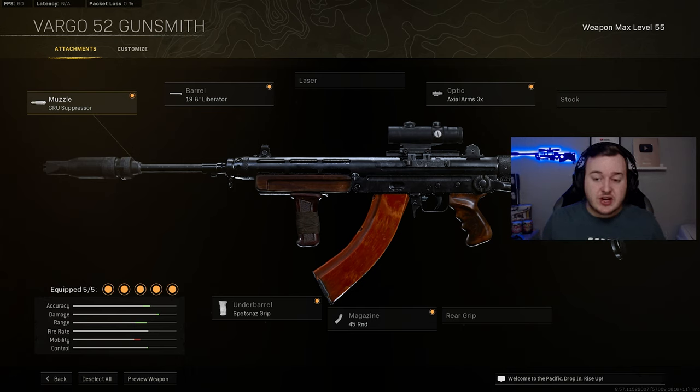The Vargo 52 is our next honorable mention. It's still really good — I wouldn't put it above the STG or Automaton — but the damage at range is probably its best trait. The accuracy and recoil control aren't perfect, but here's a class setup you can try. If you think the Vargo 52 is still top-tier meta, let me know in the comments.